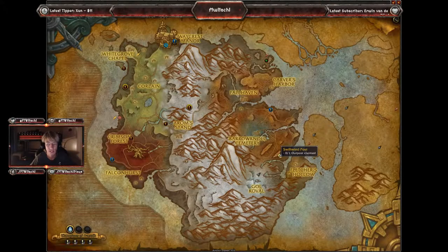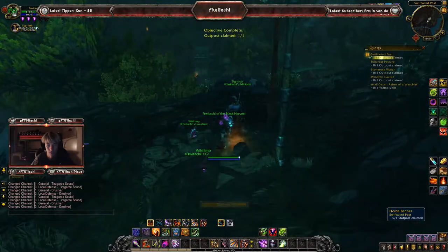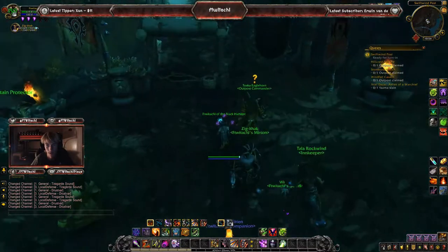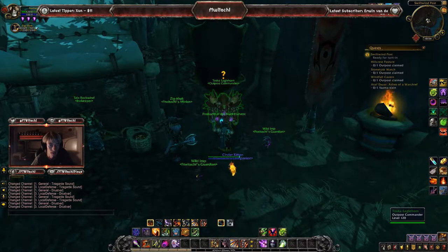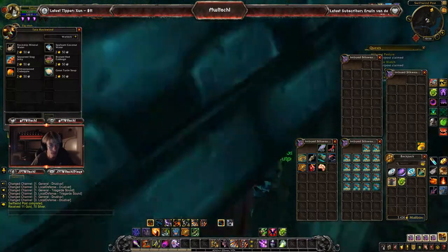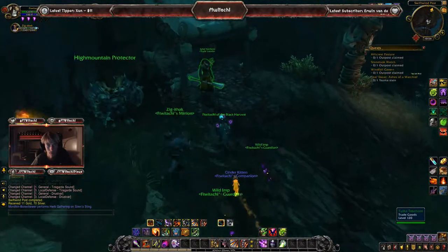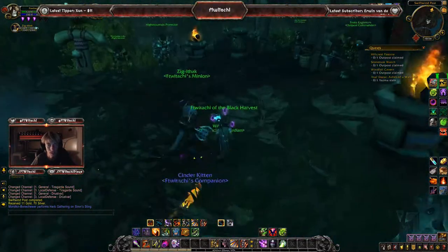We've now arrived at the second and final outpost within Drustvar — Swiftwind Post. Let's click on the banner and see what arrives. We've got some Tauren — just regular Tauren, not High Mountain by the look of their gear — that's the outpost commander. We've got the innkeeper with regular innkeeper goods, the flight master of course, and some guards plus a vendor with trade goods for sale. That's about it — let's get to the next one.